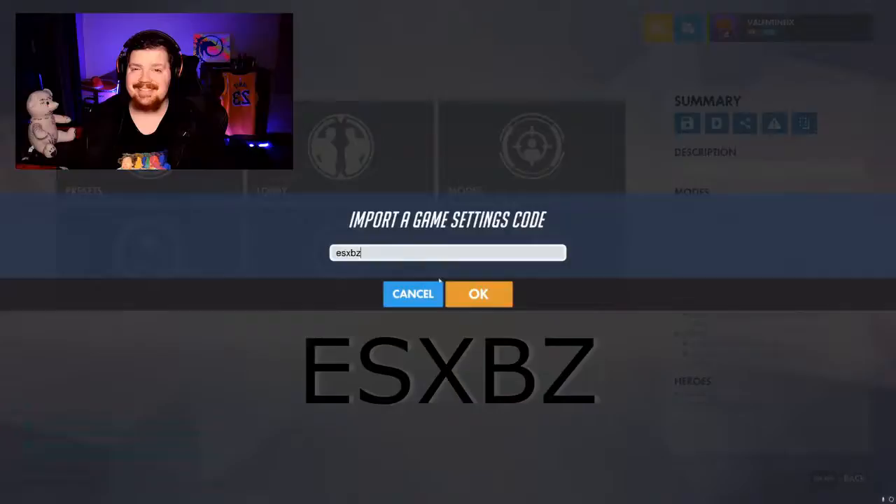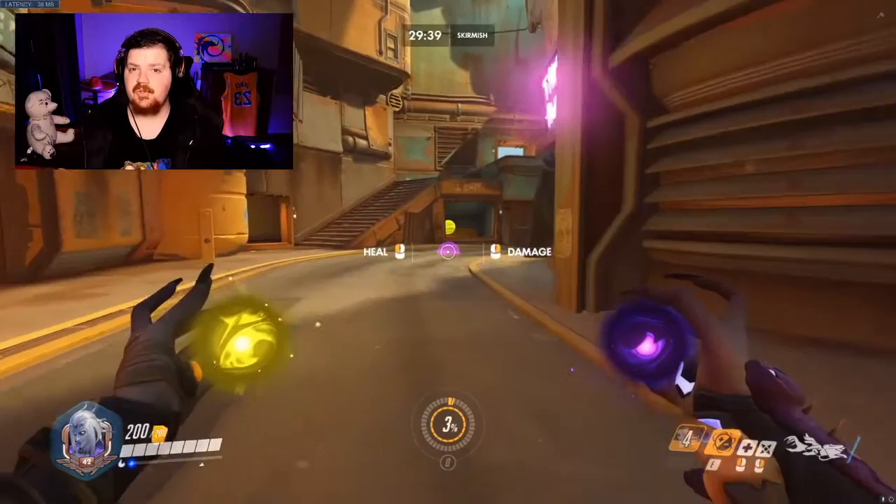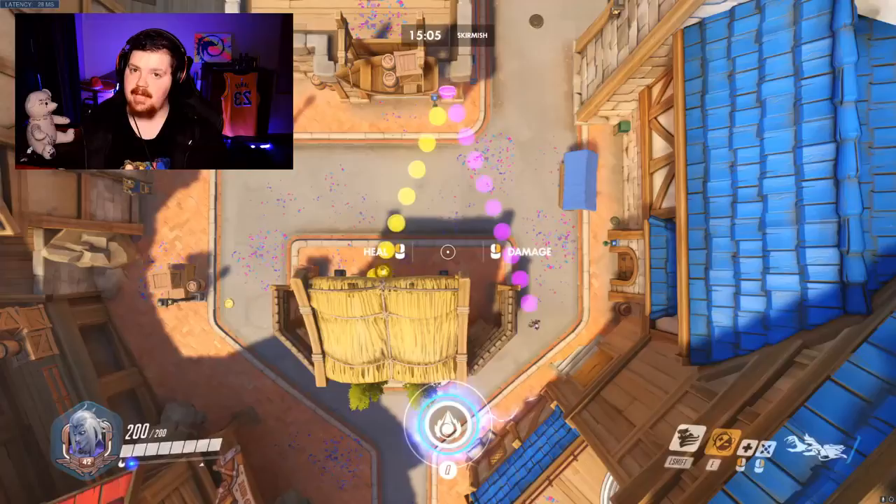To make this video I'm using the workshop code ESXBZ. This is a Moira orb trainer — I'd recommend that you save it as a preset so that you can use it later. This workshop mode shows you where your orb is going to bounce to first, and it also has a bird's eye view so that you can see where it would be going when it's not in the player's sight.